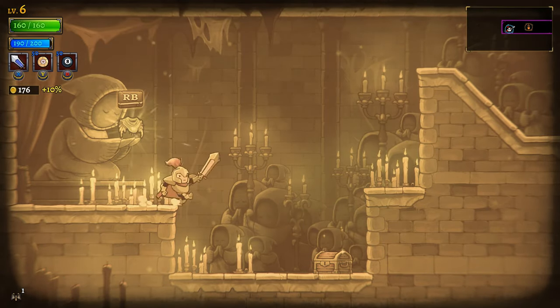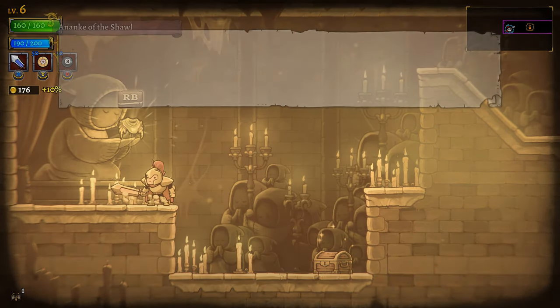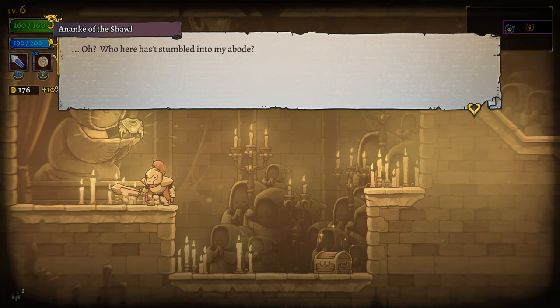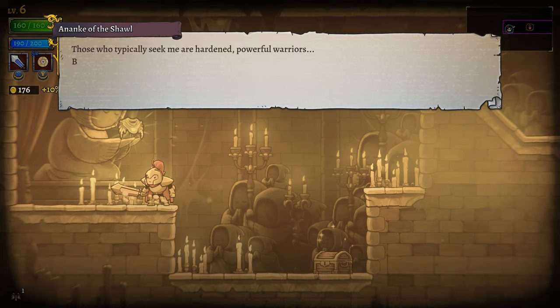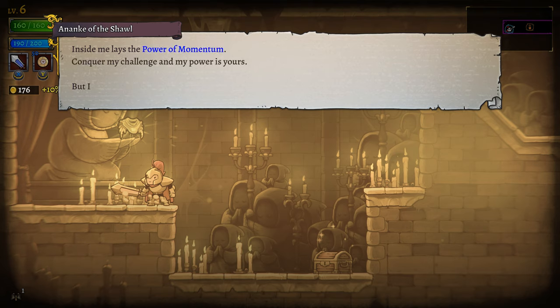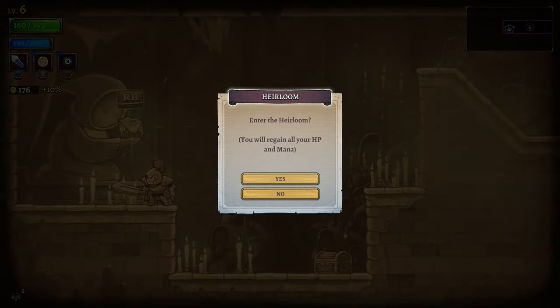What is this? Ananke of the Shawl. Who here has stumbled into my abode? Sweet child, hast thou lost thine way? I am Ananke of the Shawl, an heirloom of immeasurable power, and I can grant my power to those I deem worthy. Those who typically seek me are hardened powerful warriors, but you, dear child, are soft and pudgy. Inside me lays the power of momentum - conquer my challenge and my power is yours, but the dangers are real and the consequences severe. Enter the heirloom? No. Now I will enter the heirloom - I'm gonna die.